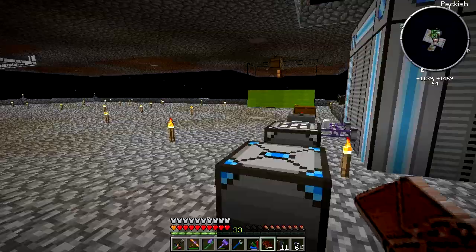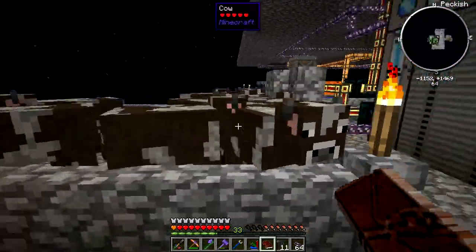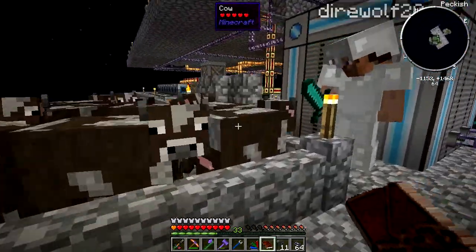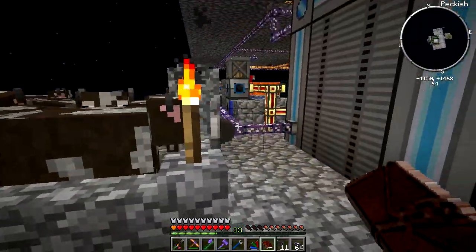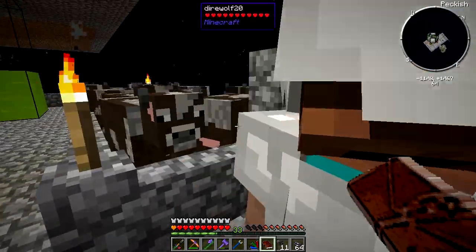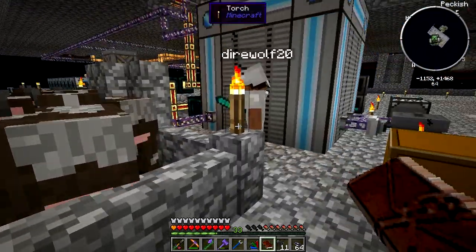I came over here to your milker and I broke it. I've now expanded it out — I moved all the cows that were upstairs down here, because the rancher works in a 5x5 space. With this many cows, it actually pulls in a bucket of milk about once a second, which was a lot faster than last night.